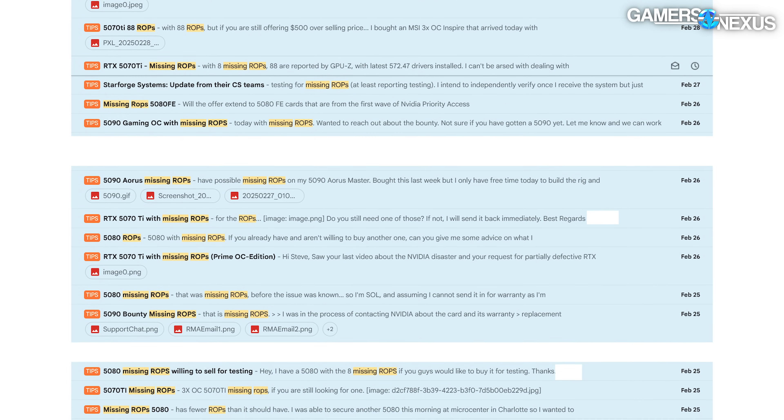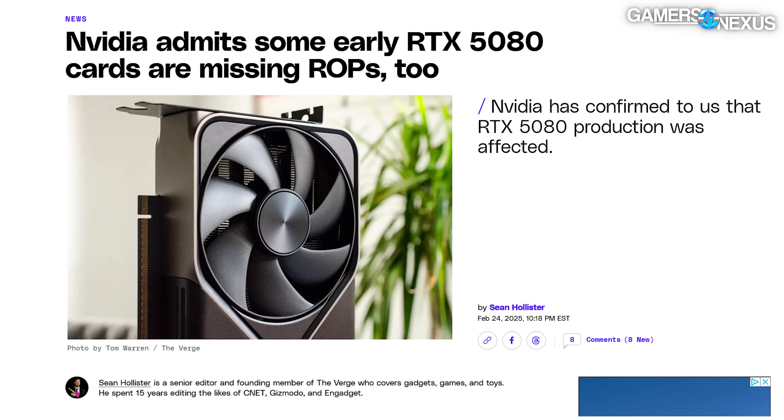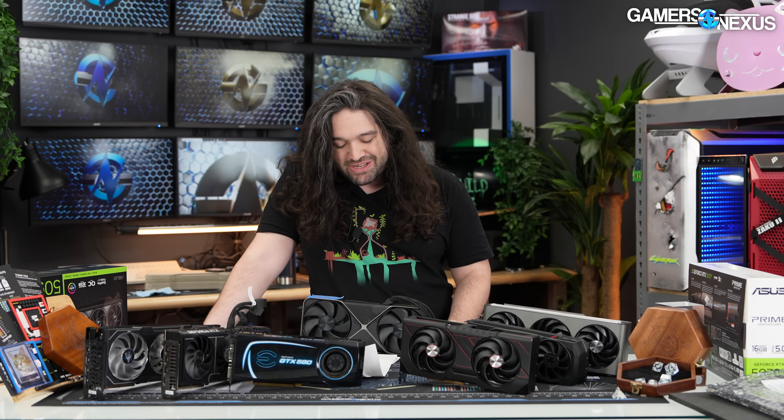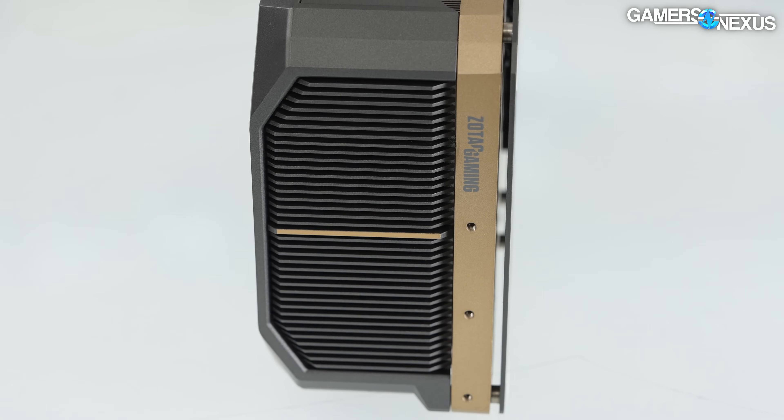The fact that NVIDIA happened to know the 0.5 percent figure within a day of the story breaking — and they excluded the 5080 — is very suspicious. From first-hand experience in our inbox alone, we have a hard time believing the count is that low. Either NVIDIA didn't know about the 5080 being affected, in which case it's wrong about the defect rate, or it did know and is being disingenuous by leaving it out. We've received dozens of emails and social media messages from people with defective units. It just seems like more than 0.5 percent — how much more, we don't know. Anyway, that's the backstory.